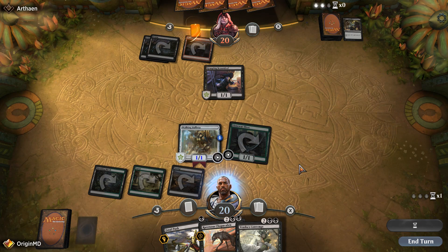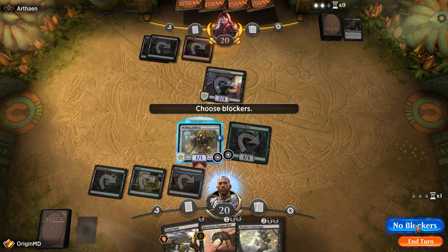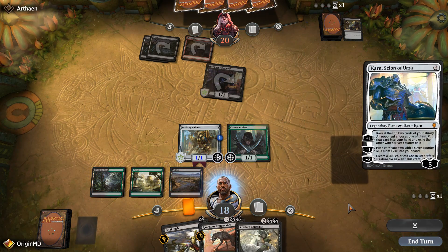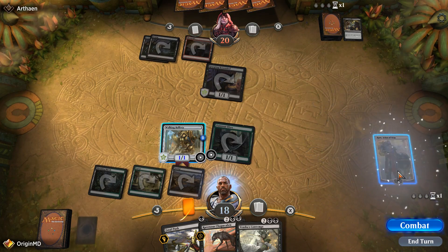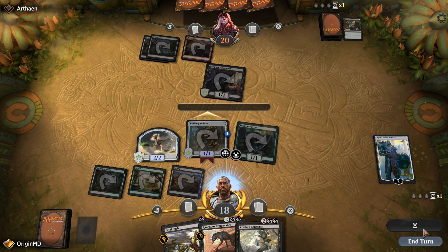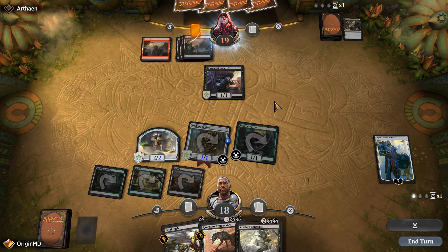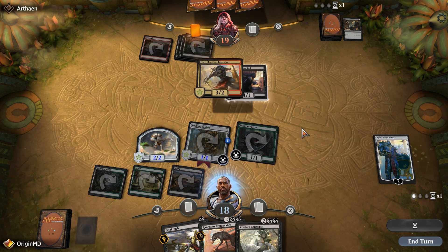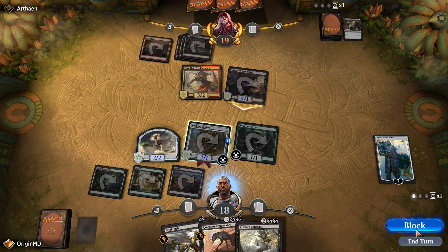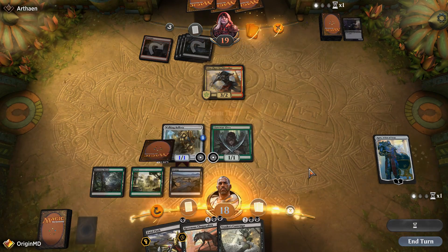We still have the Fatal Push and Contempt to deal with our opponent's creatures. Our opponent attacks for two — I think I'm just going to take it. Next turn we can grow our Ballista. Alternatively, we can use Karn to create a colorless Construct that is a 2-2, attack our opponent, and trade that construct for the Grasping Scoundrel. Our opponent plays a Dire Fleet Neckbreaker — it's a sizable 4-1 heading our way. We're fine with trading with the construct.